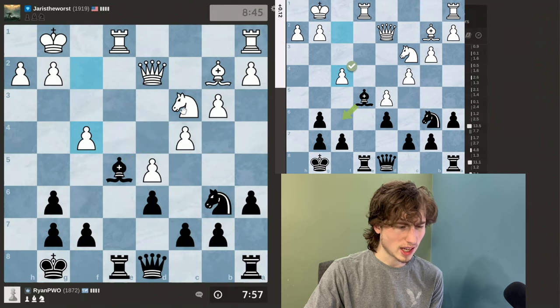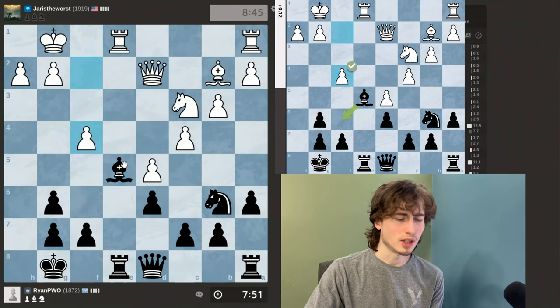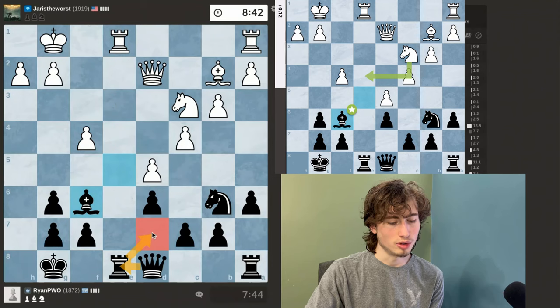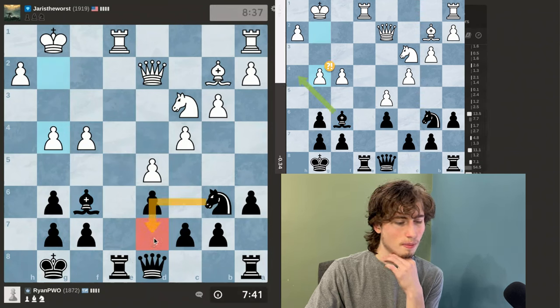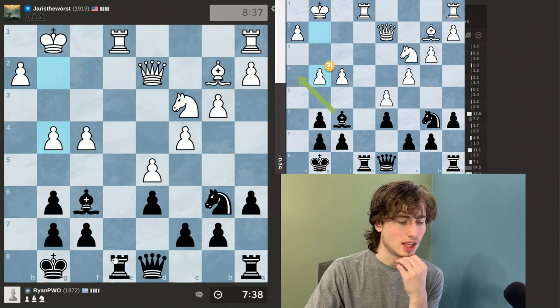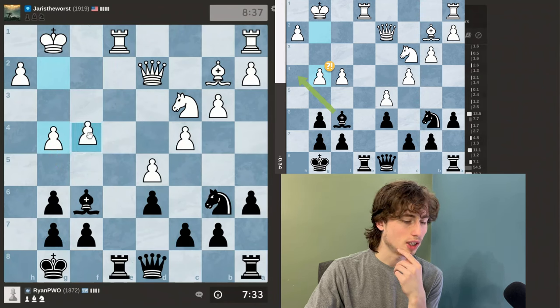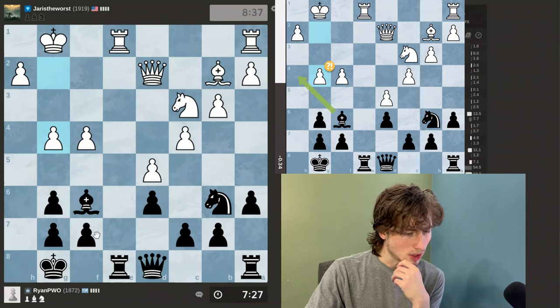I feel like a good move might be to attack my Bishop so that he can end up taking my Rook and then Queen takes, and then his Rook attacks my Queen. So obviously taking is not what I want to do. Maybe I've misplayed this actually, now that I look at the position for a little bit longer. I'm not sure where I went wrong, but it looks like his pieces get kind of active and I'll have to move my Queen to D7. There's something about that move that looks wrong.